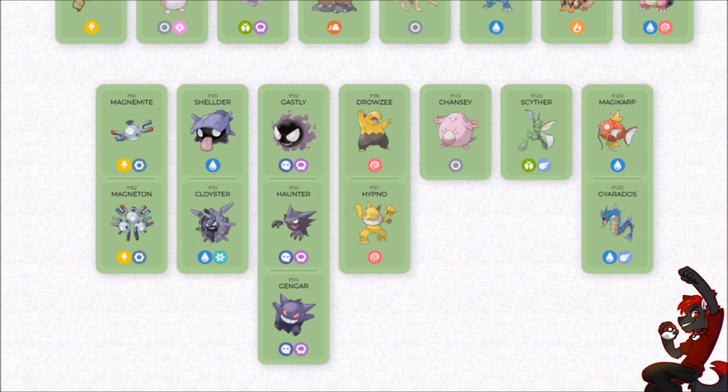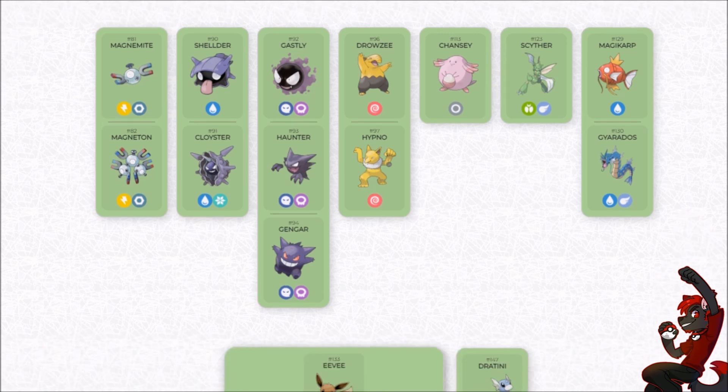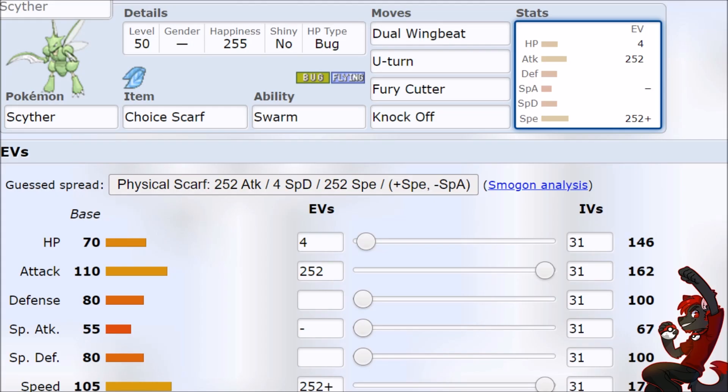Who's next for this Pokemon Scarlet and Violet Tera moveset Gen 9 sneak peek? It's Scyther, which means Scizor, which means Technician Bullet Punch Choice Band Scizor that also gets 50% more damage because of Steel Tera type. God has turned his back on the Pokemon community, hasn't he?